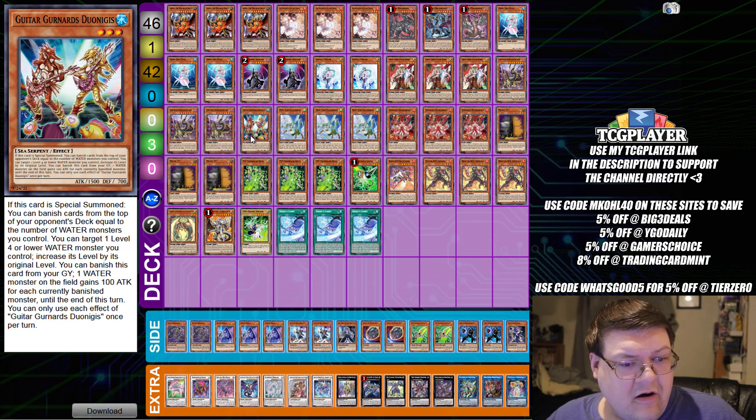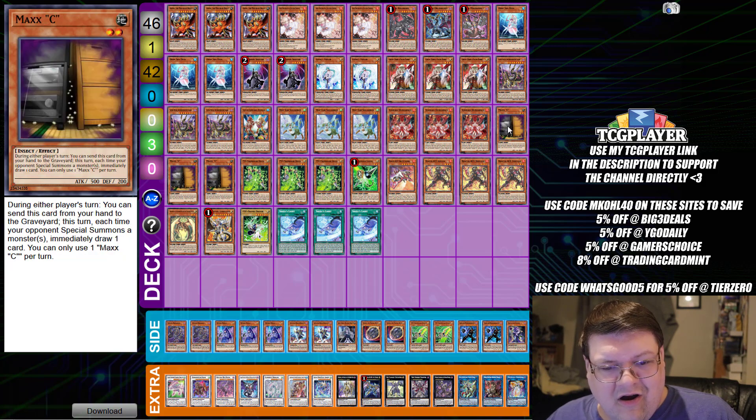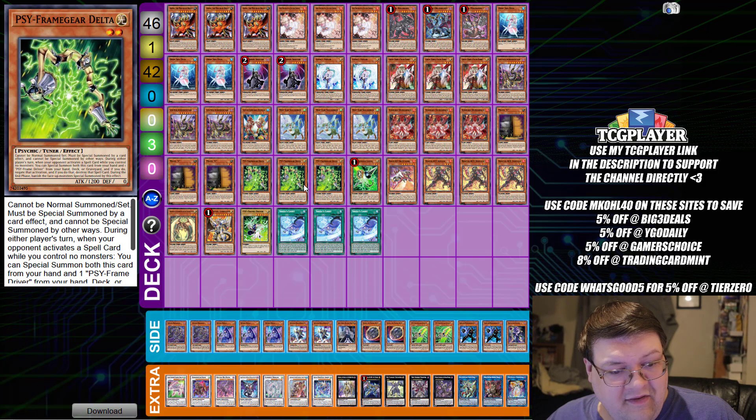One copy of the Guitar Gernards — I'm just going to call this the Gonads. Triple copies of Hopper Squadron with your triple Kurikara, triple Maxi with triple copies of Delta.